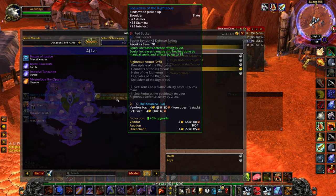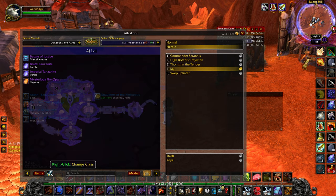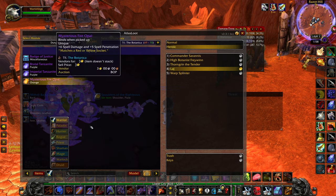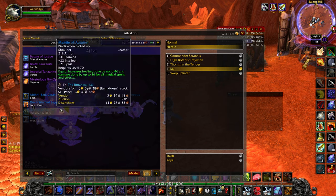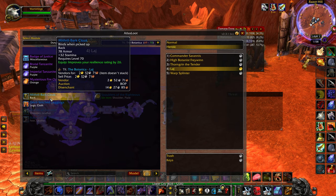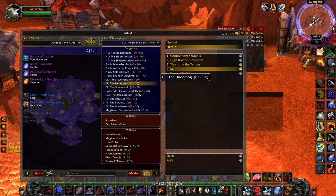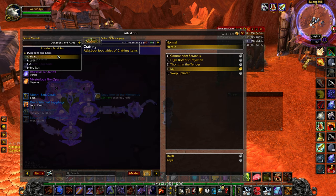You might be wondering why some items aren't lit up — that's because they aren't decent options for my class, which is currently warrior. If I want to change my class, all I have to do is right-click on the sword symbol down here, and I can switch to paladin, hunter, or any other class. If I go for priest, all of a sudden the cloak becomes highlighted as good for a priest.